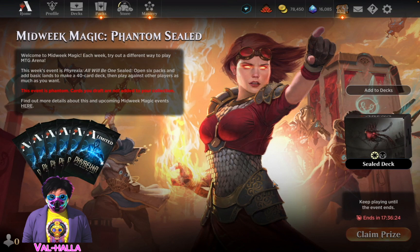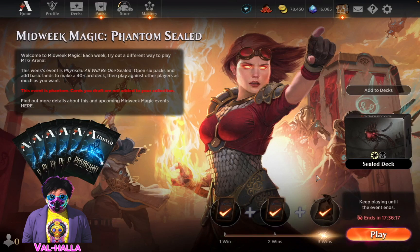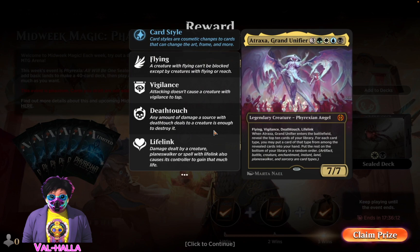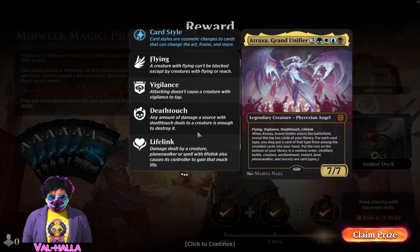40 gems. Didn't even get to play my mythic. Got the rat - which is whatever. Full cosmetic? Okay. I'm not going to lie, that's actually cool cause I really want to make a Brawl deck with this. 40 minutes for 40 gems.